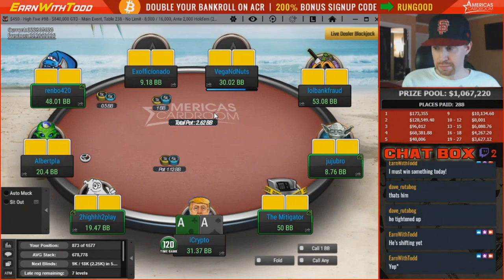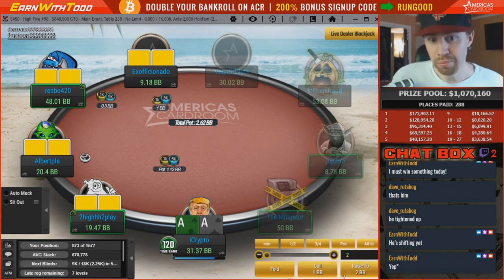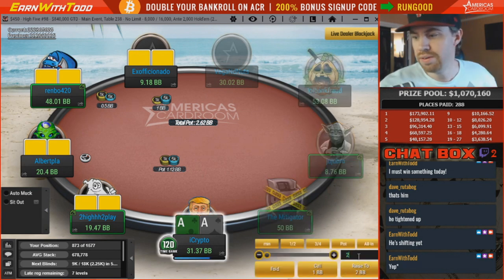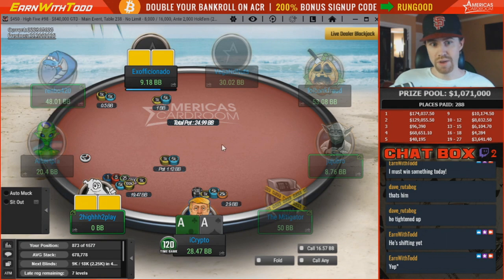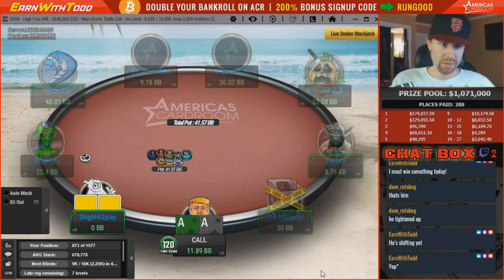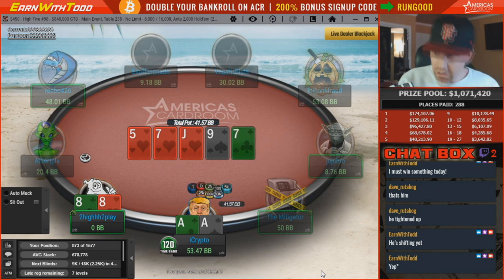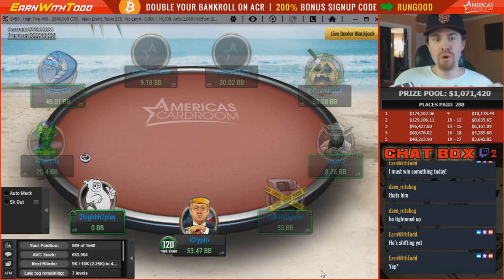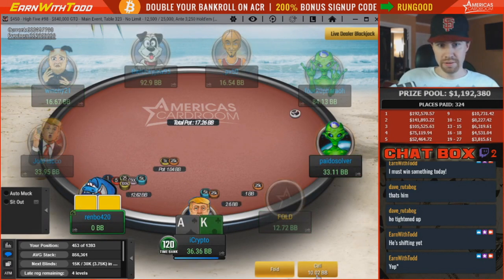We get pocket rockets! It's so funny — during the break I visualized getting pocket aces and doubling up. We'll raise it up bigger, 2.9x. And we get him to shove all in on us. Hold! Oh my god — yes! Let's go! 855,000 chips, let's go!